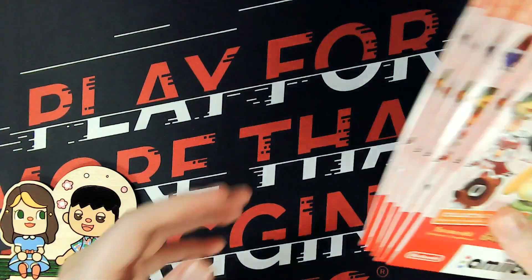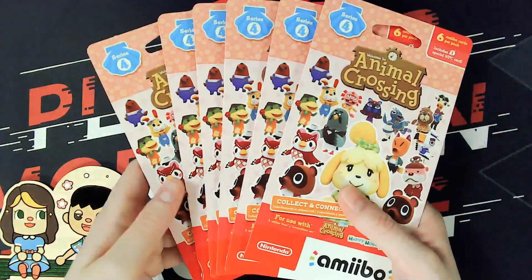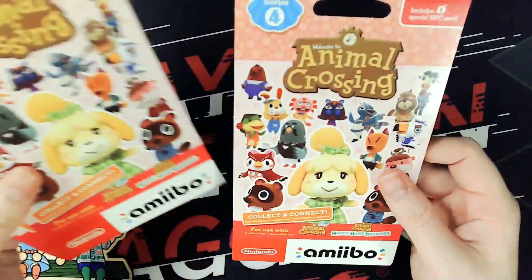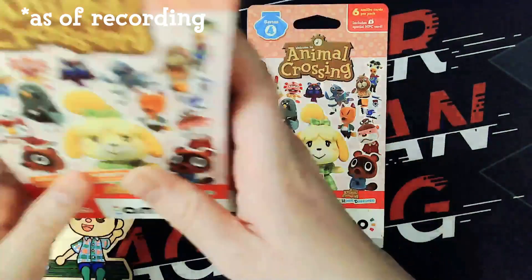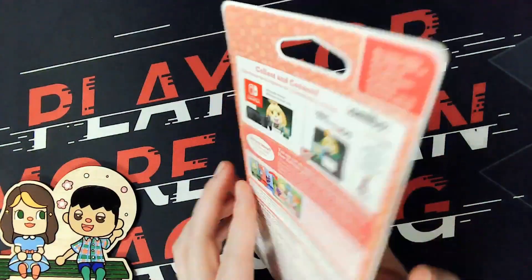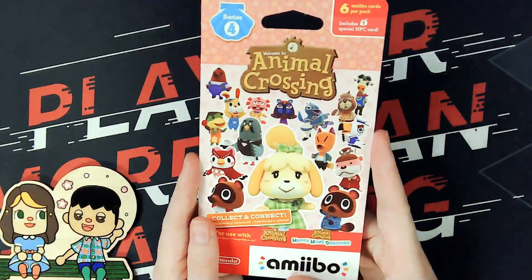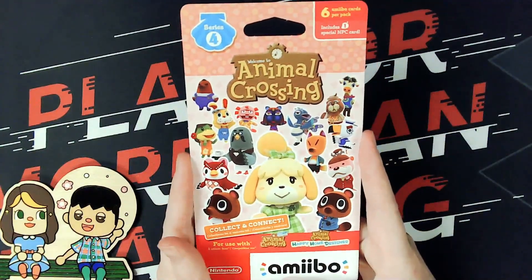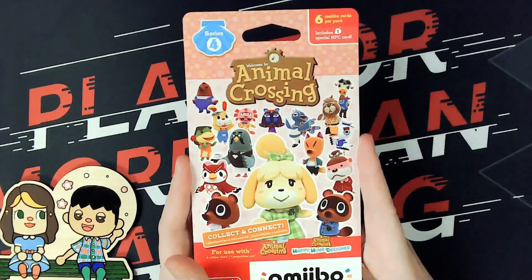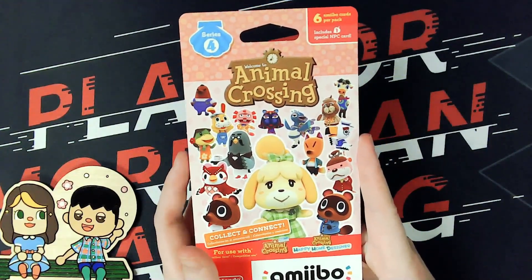Hey, welcome back to another video. Today we're going to open more amiibo cards — series four, which is pretty exciting. I kind of want Pavé because it's that season and time of year. For villagers, I'm not really sure who I want. I haven't really looked into which ones I'm missing, so I'm just gonna see what we get and be happy with it and not be disappointed that we didn't get Mitzi or someone else.